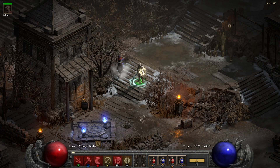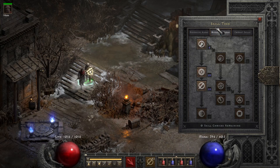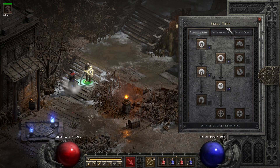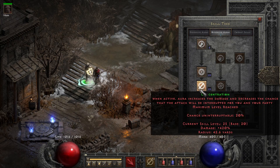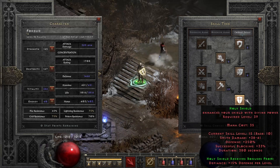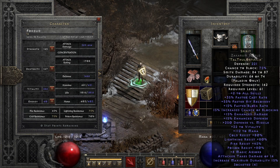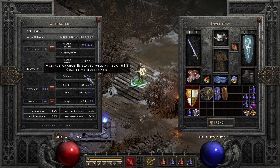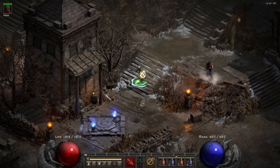For the typical Hammerdin build I have the same gear as before, but I've put 20 points into Vigor, 20 into Blessed Aim, 20 into Concentration, 20 into Blessed Hammer, and the rest into Holy Shield — which amounts to around 147% block with this shield equipped to reach maximum block. The rest goes into Vitality, with enough strength to equip my gear.